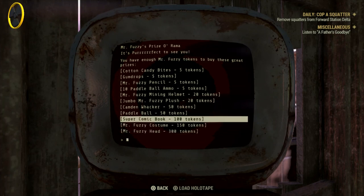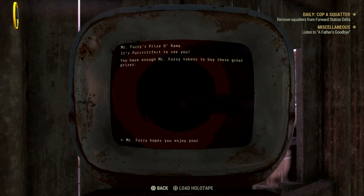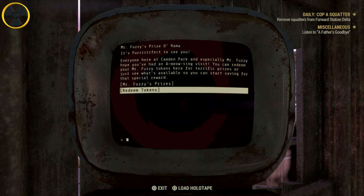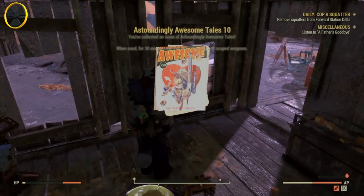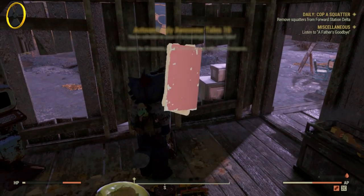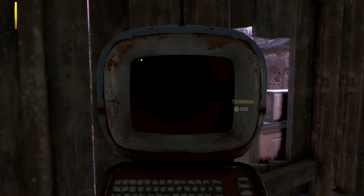We're already wearing the costume so we're going to skip that. Going straight to super comic book — for 100 fuzzy tokens, it's an absolute rip-off, you'll get one magazine. So don't redo that, it's a waste of time and a waste of fuzzy tokens. You get one magazine for 100 tokens — absolute rip-off.